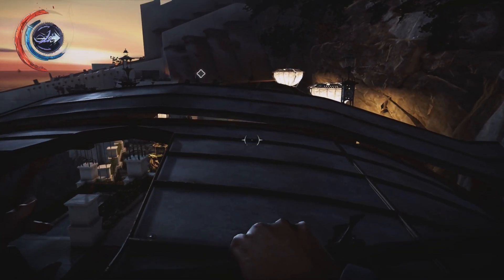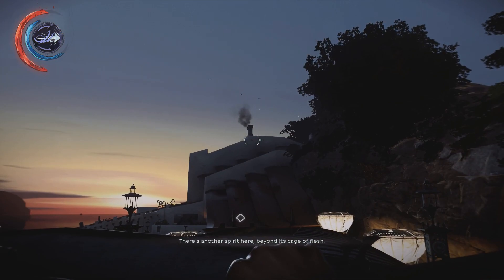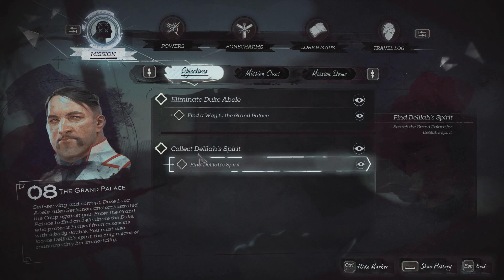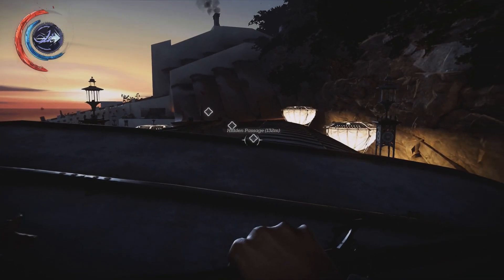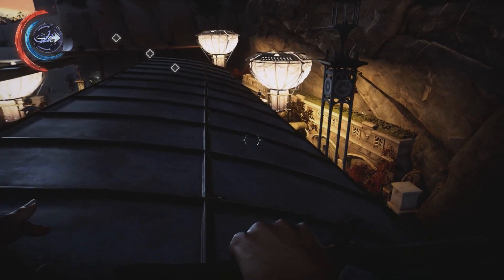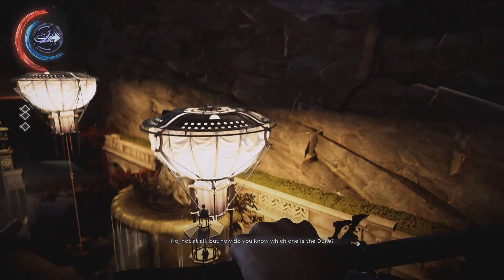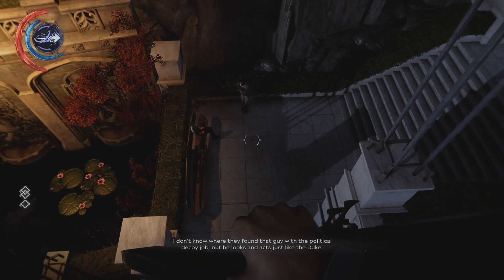I always like to be up high. There's another spirit here — beyond its cage of flesh. Delilah's spirit — find Delilah's spirit, yes. So I have two things I need to do: eliminate Duke Luca Bell and find the spirit. I have a marker for the spirit, and this must be the hidden passage that Aram Stilton told me about. Maybe I can find another way to neutralize the duke. But how do you know which one is the duke? I don't know where they found that guy with the political decoy job but he looks and acts just like the duke.